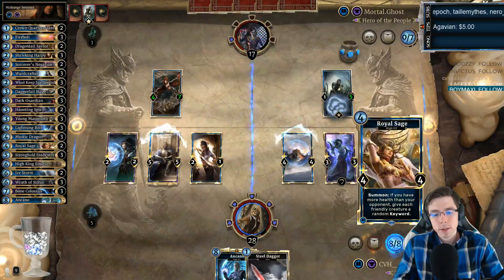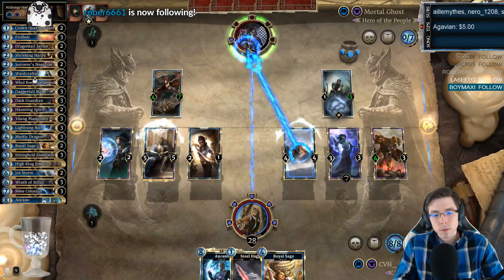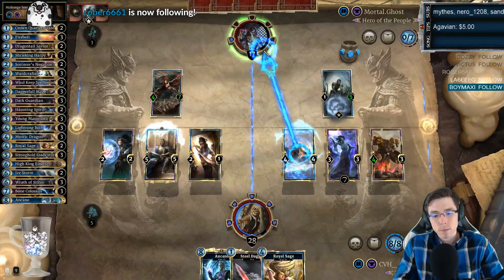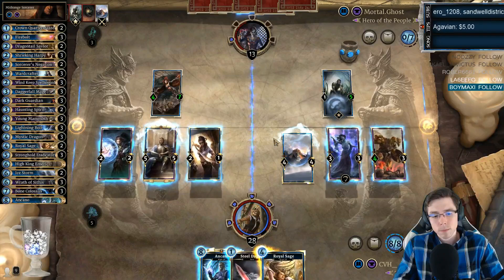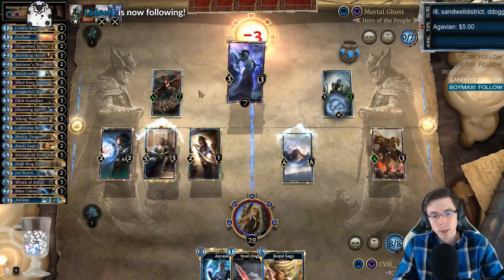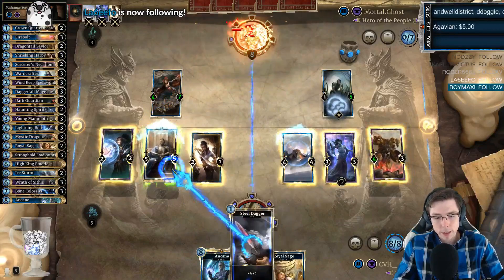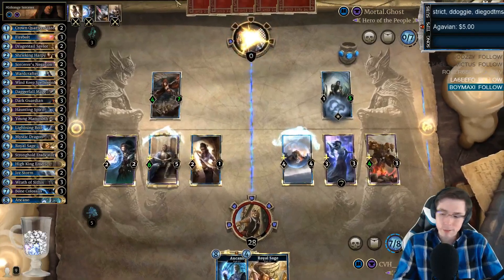You have 20 damage on board. I just want to make sure I attack in the right order to guarantee it. Not that any prophecy would really stop us because we have a lot of extra damage.